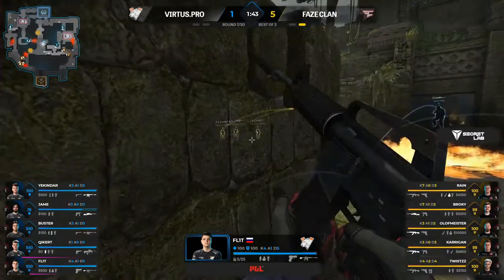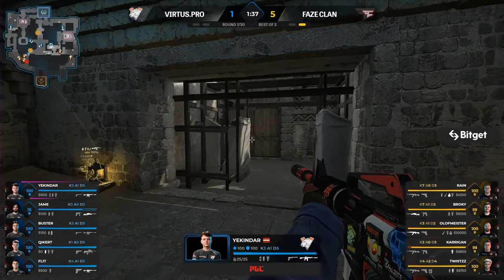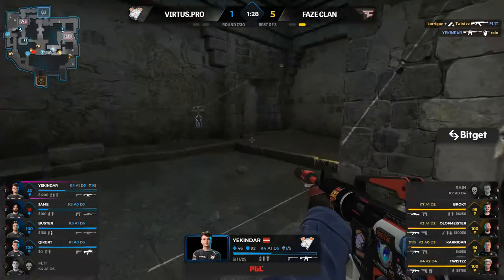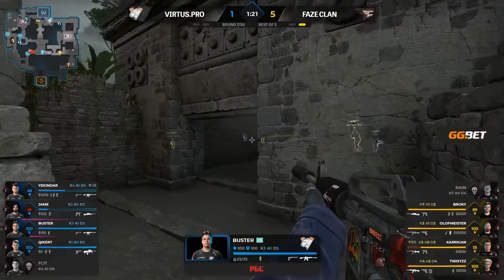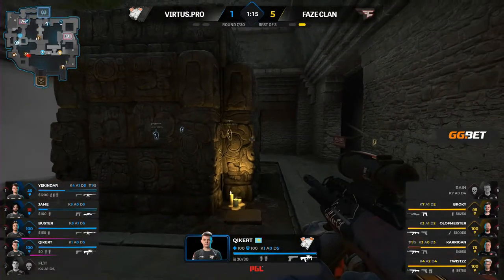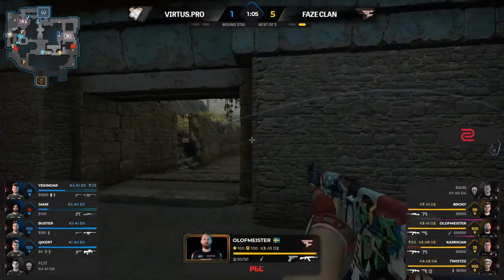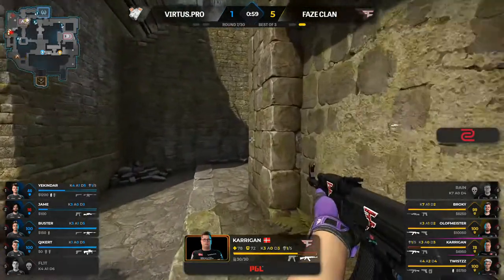VP going through mid — a mid take coming through. Your kinder in a more forward position getting echo location on the smokes being thrown. Four versus four. Virtus.pro try to stabilize — more smokes flying towards the A bomb site. Presence shown by olofmeister. Carrigan just ran up, fired a few bullets, and ran off again. Key_cut has been timing completely — he might still get a kill out of this.